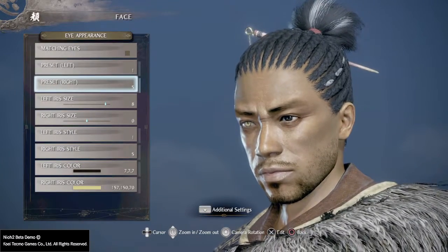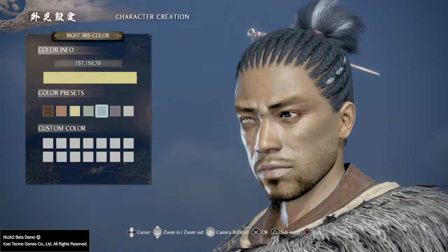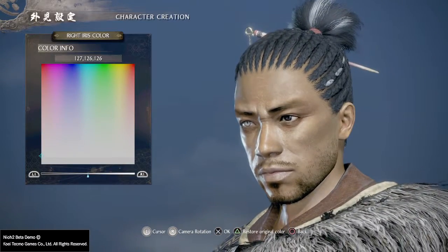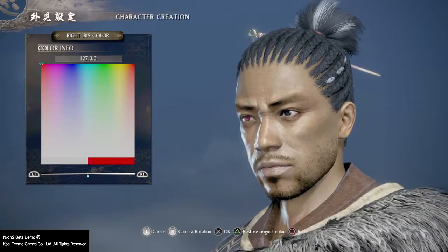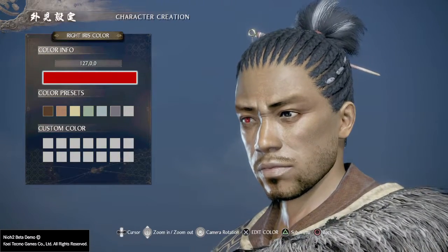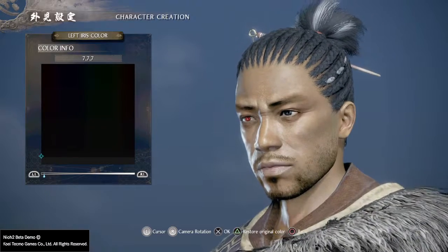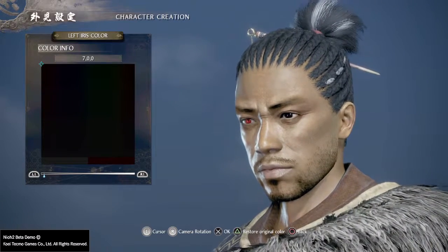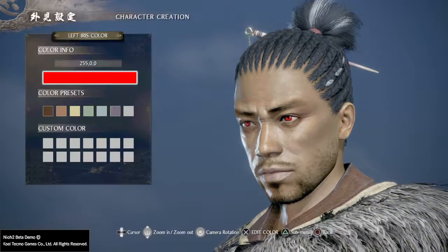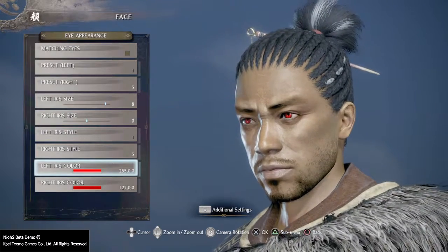I'm going to go with the cat eye, just one eye. That's right. Change this one. Custom color — they won't let me change. Oh, here we go. Trying to make this quick. There we go. It's just black. There we go. Looks about right.